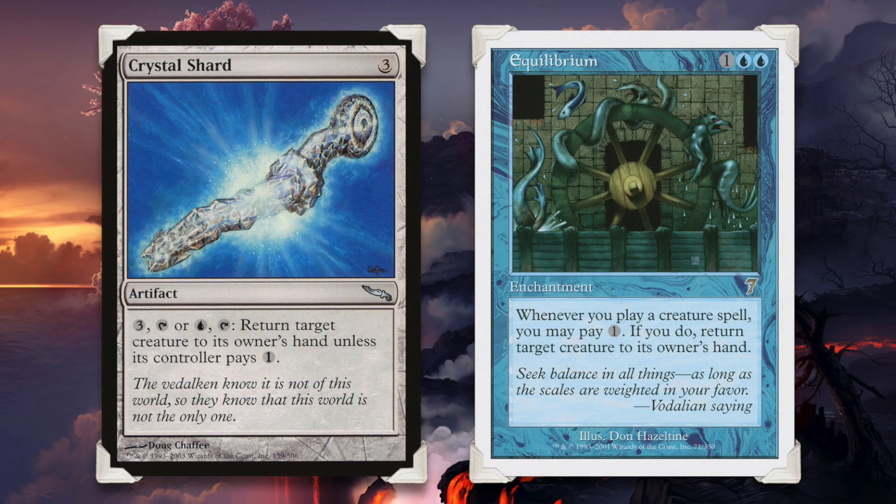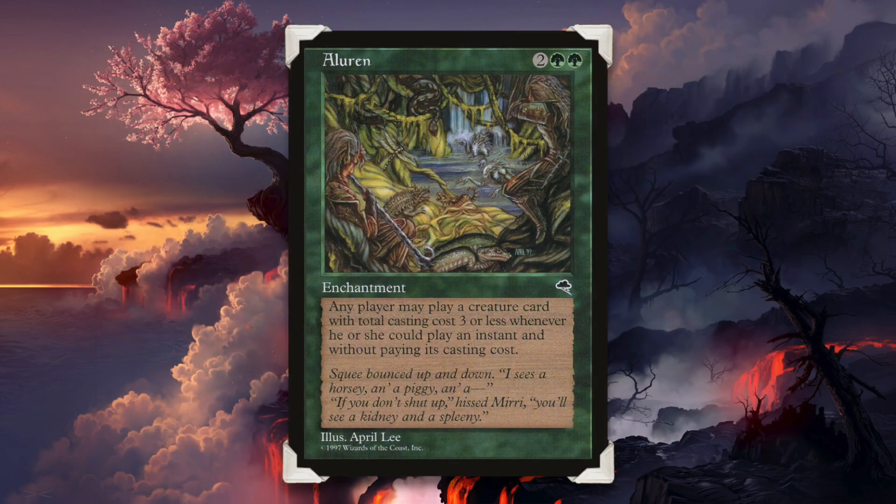Perhaps we would like to go the other direction — not sacrificing him at all, but rather returning him to our hands at instant speed. Permanents such as Crystal Shard and Equilibrium give us potential repeatable use for casting Uro and returning him to our hand. And if we're doing a lot of bouncing to our hand, we will likely want to play with Aluren, which will allow you — well, all players really — to play creatures with converted mana cost of three or less at instant speed and for free.